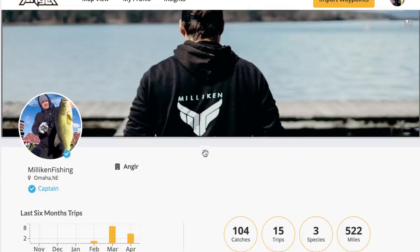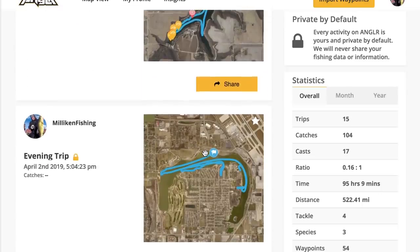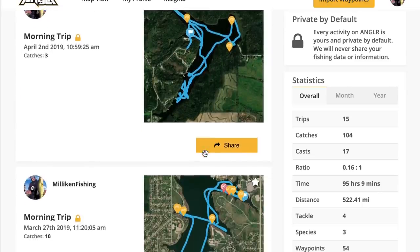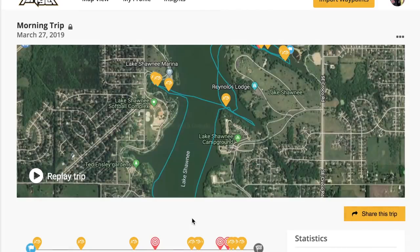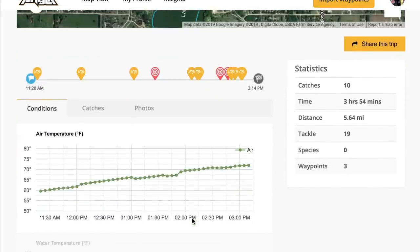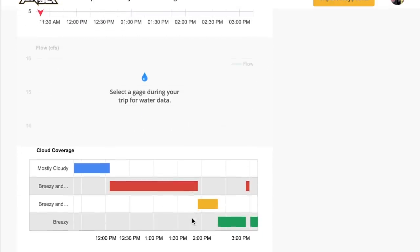Before we start the video, I want to tell you guys some exciting news. You've been asking about this guy right here — it's the Angler Tracker. A lot of you downloaded the Angler app and you've been tracking your catches. This little bullseye connects to the ANGLR app on your phone, which allows you to track all of the conditions and the exact locations where you caught your fish. You can keep them private, share them with friends, share them with the community — whatever you want. This little clicker has allowed me to track a bunch of awesome information in the short time I've been using it, and it's helped me go out and catch more fish.